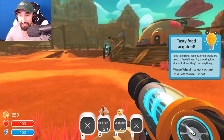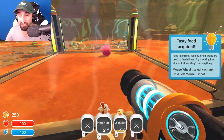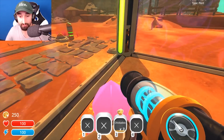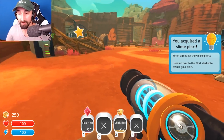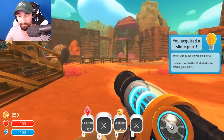Foods like fruits, veggies, or chickens are used to feed slimes. I gotta feed the chicken to it? Try shooting food at a pink slime — they'll eat anything. Oh no, that chicken! That's so sad! Pink plort. You acquired a slime plort. Slimes eat, they make plorts.